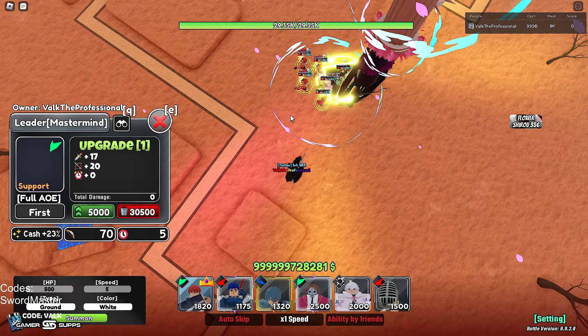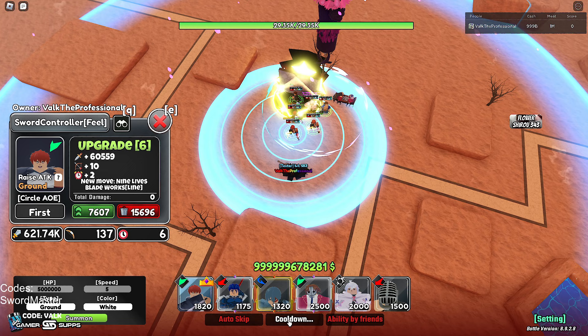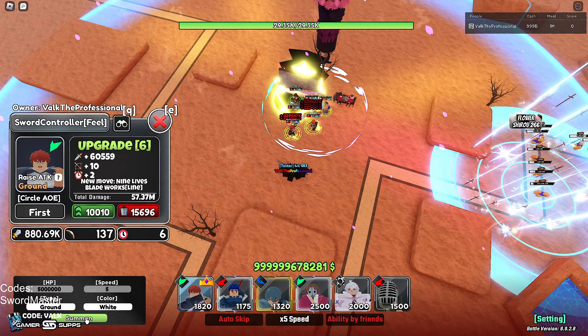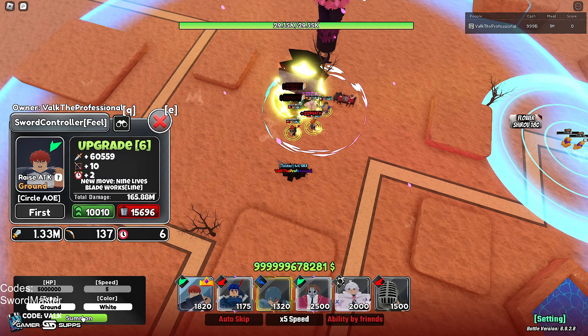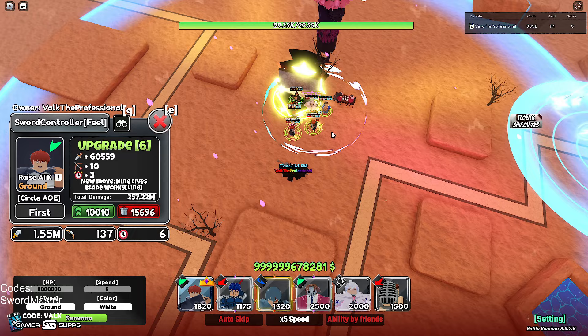Now we're just going to spawn in five mil enemies — one, two, three — so they have something to punch for a while. We're going to let them hit the five mil enemies over and over so they can get their raised attack up, just keep spawning in five mils until they stop raising their attack. All in all I've been using this unit pretty much all morning since I crafted him — this unit is broken, super super strong. You guys already saw how the ability skill works, where it's basically like Gojo's, and it's really really good. Here we're just letting this rack up all the way till he stops raising his attack.